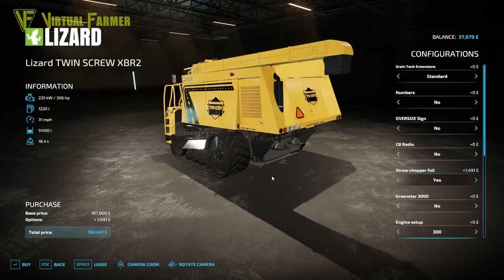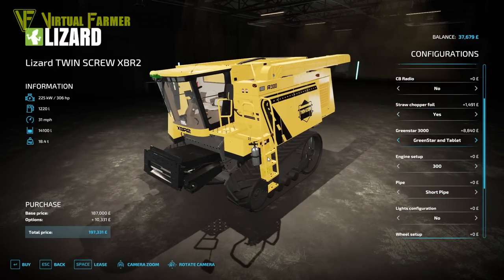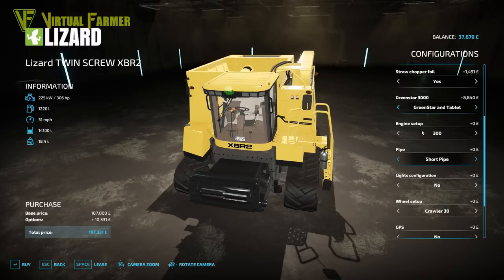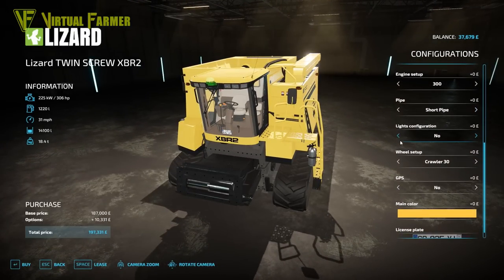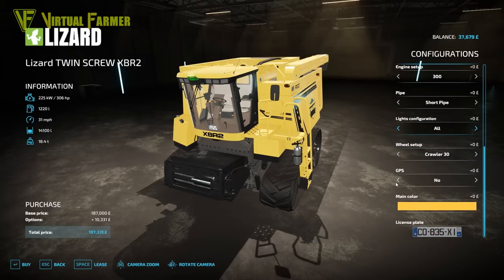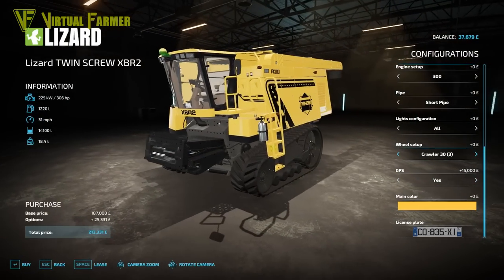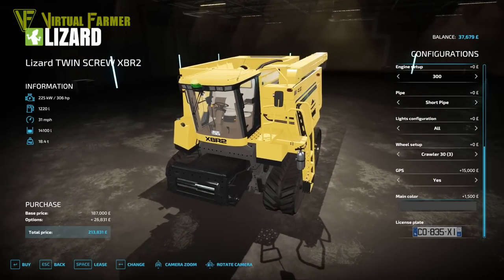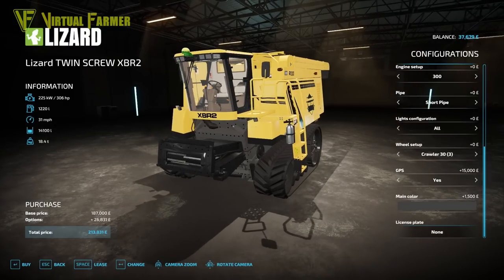Grain tank extensions — we don't need any. No numbers, no oversized sign or CB radio. Straw chopper foil — we are looking to chop the straw this year so I'm going to put that in. We're not going to put a very wide setup on this. We are going to put Green Star on because we want GPS. We'll go with the short pipe engine setup — 306 horsepower should easily be enough to handle the hills.